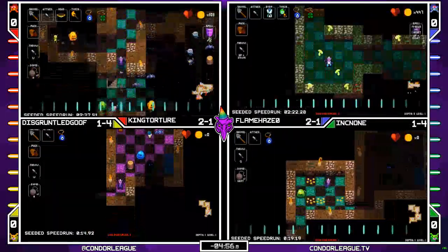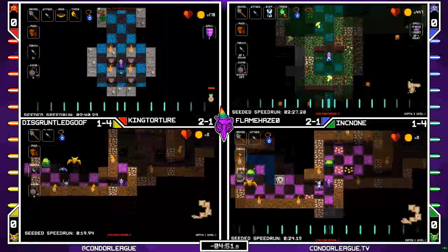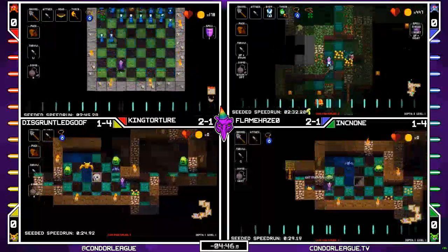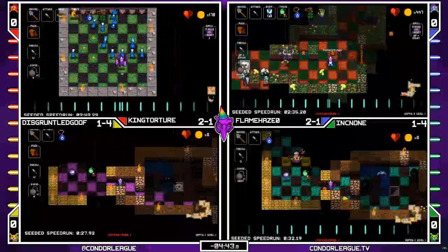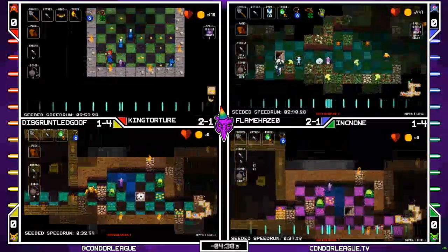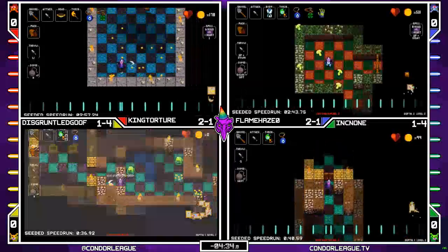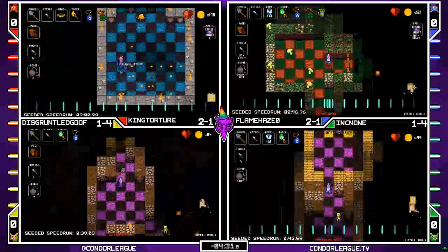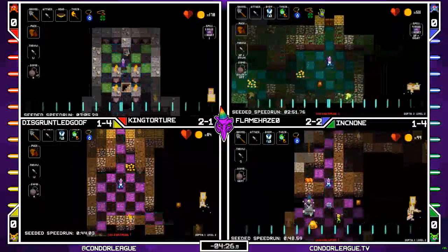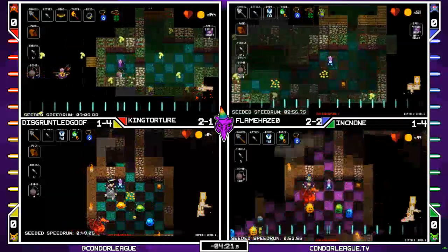Flame Haze going to be on to 2-1! King Torture using the shield spell to try and make the fight doable — really nicely handled! And he's going to do it, clearing the fight without the throw bomb. But Flame Haze has taken the lead — he's on 2-2! We're finally starting to see some Zone 2 action this run.